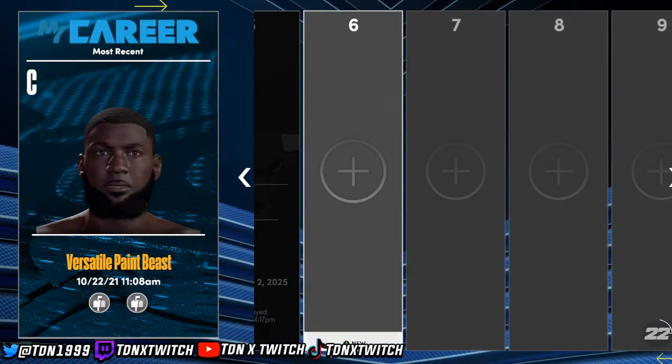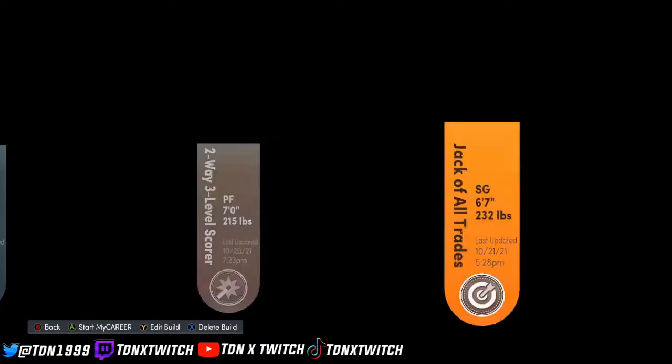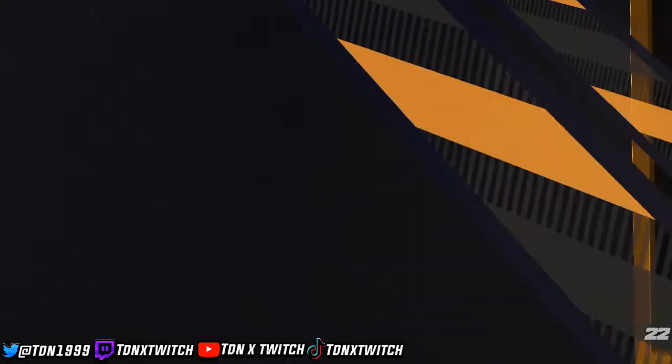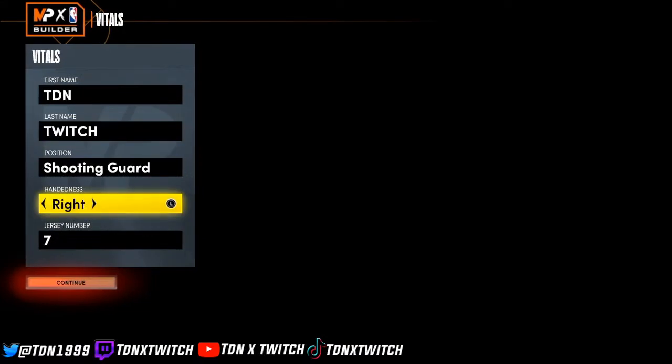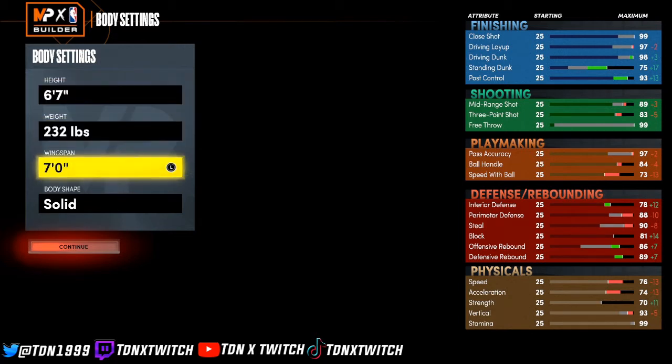So first we go in here — Jack of All Trades, okay. With the rebirth you get to create it and save it as a rebirth plate. You get up to 30 badge points already and you get an initial max overall of 90. So you go to shooting guard, right hand, you go six foot seven, 232 pounds, seven foot wingspan.